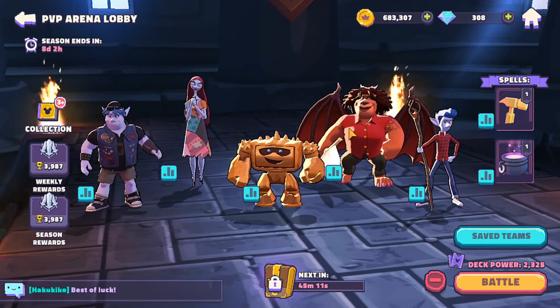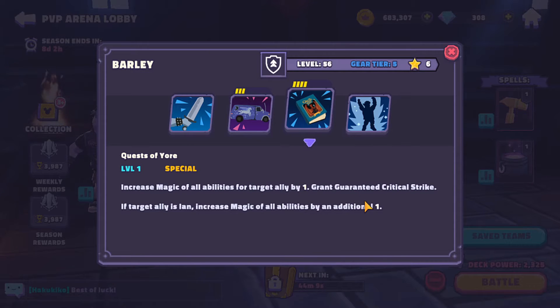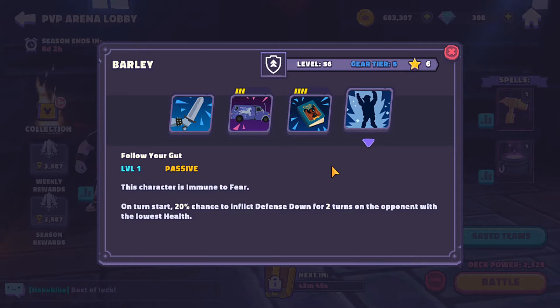Barley's main thing is twofold. Up to two random allies can attack immediately using their basic attack when he uses his basic — it's like a mass attack. He also has a 30% chance to increase the magic of a random ability by one, or gain defense up. His great effect is giving Ian a critical strike boost, and increasing the magic of all abilities by an additional one if the target ally is present. He also removes taunt and gains evasion.